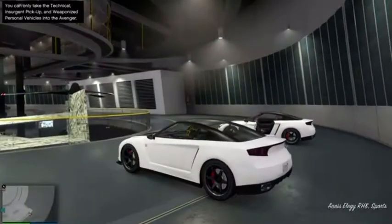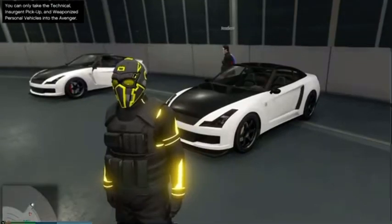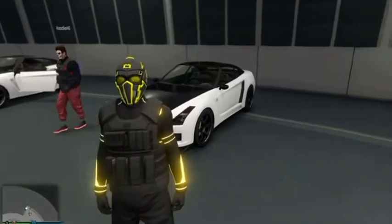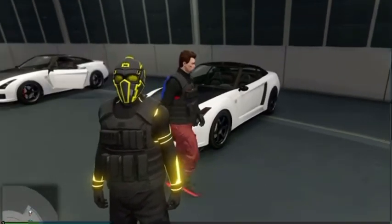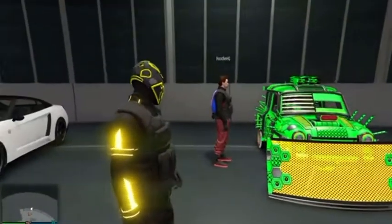Exit the vehicle, open up the interaction menu, go down to Vehicles, and return the personal vehicle to storage. Walk inside of your facility on foot. From here, hop inside one of your free Elegies. Once you're sitting inside of it, tell your friend to sit in the passenger seat — this is going to make your friend come back visible. Both you and your friend exit the vehicle, and now that your friend is visible, we can begin.